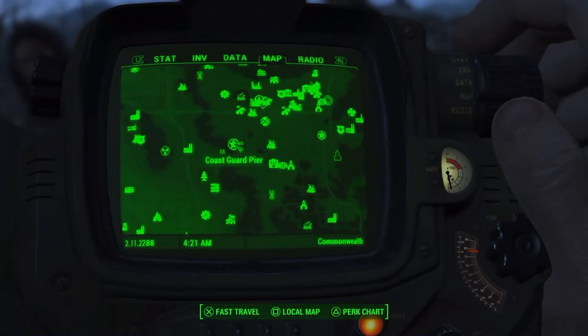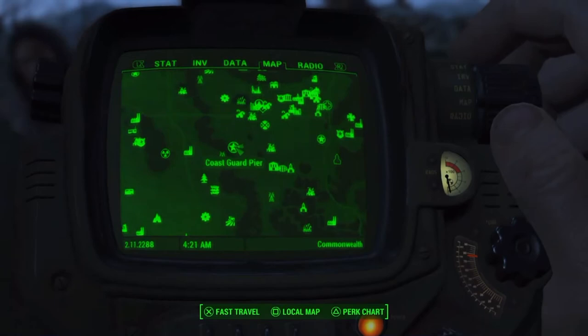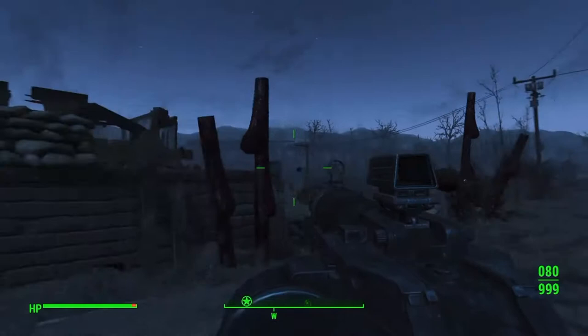Hey, what's up everyone? It's Zabo here, bringing you all another Fallout 4 video. In today's episode, I am continuing on with the Cleansing the Commonwealth quest line. So I'm here at Coast Guard Pier, and from the looks of it, it's going to be Super Mutants.